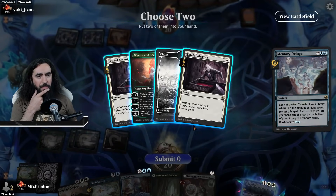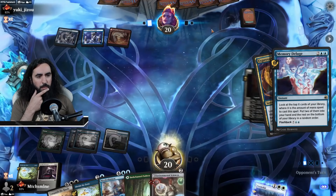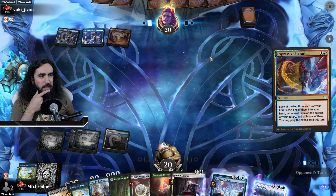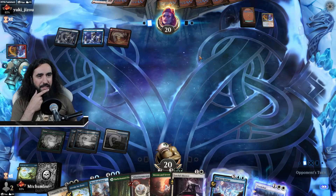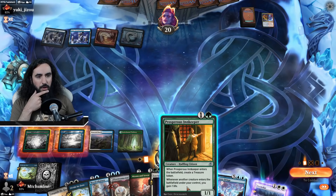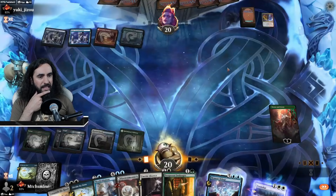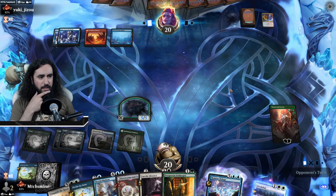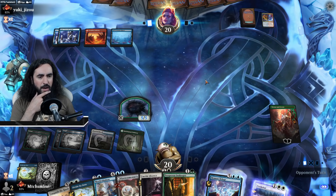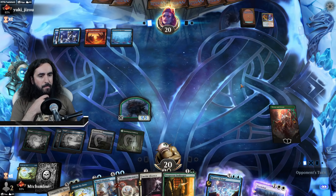We're using the Memory Deluge here and getting ourselves the Vranin 7. Do we need another plains? I don't think we do, but this is pretty good to have. Let's just bet on them not finding a land — they didn't. That is our freaking chance! Can we do both? We're missing one, but we will be able to do some shenanigans very soon. This trifold can take care of a Goldspan Dragon even. We still have the Mordekainen — so everything is freaking bueno.